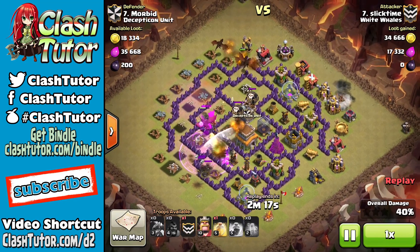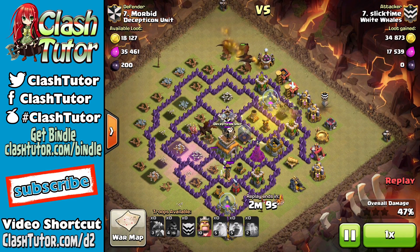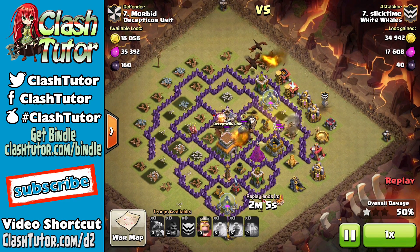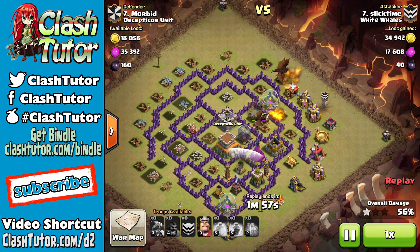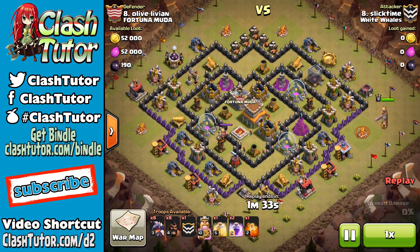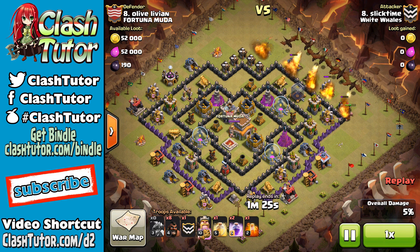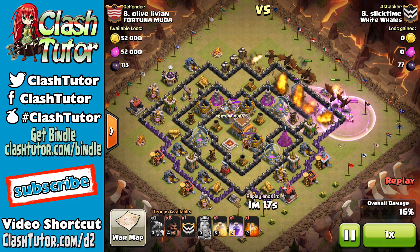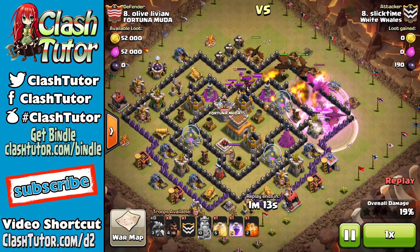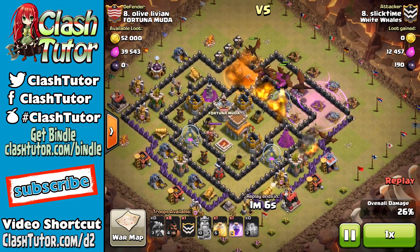But if there is a valk in the clan castle, that could be a major issue for your Hogan, because your dragons will not pull her out — but your hogs will. So keep that in mind when you're sending your hogs in. Another effective thing you can do using both of these tactics is to bring additional hogs or additional balloons instead of dragons. That way you'll have even more of these defensive-targeting troops to take out those air defenses, and you can even use this method to take down two air defenses.